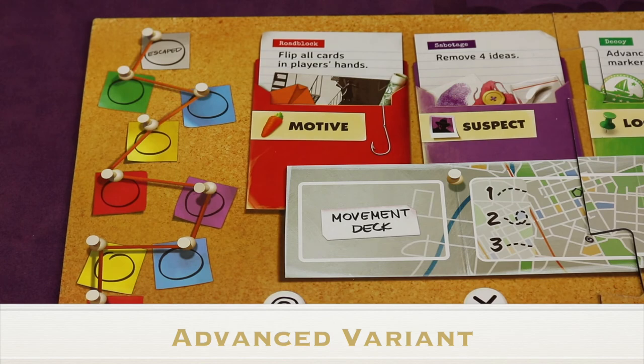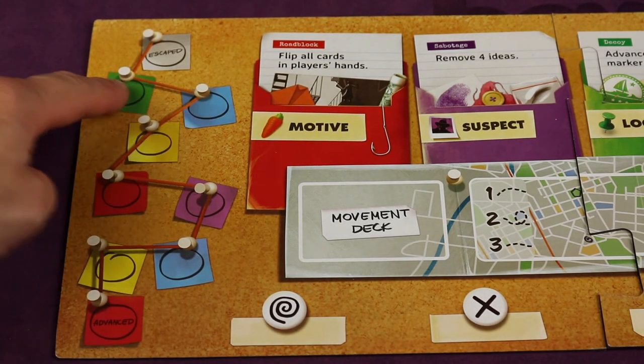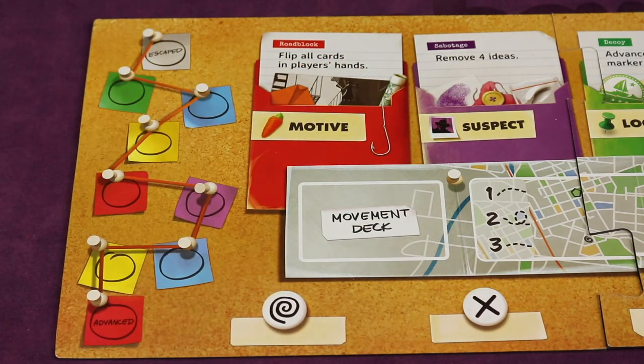If you want a more difficult game, flip the board over and use the advanced side. This makes the escape track shorter and the events harsher.